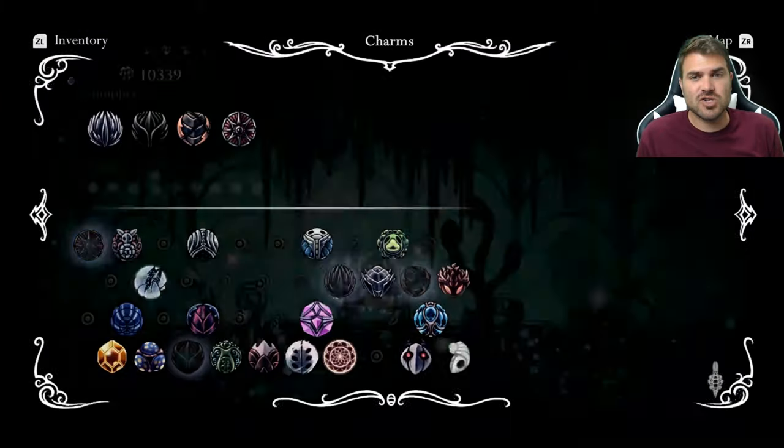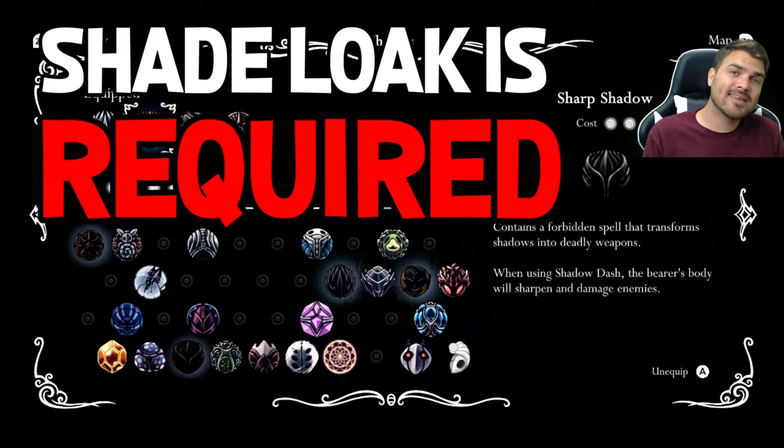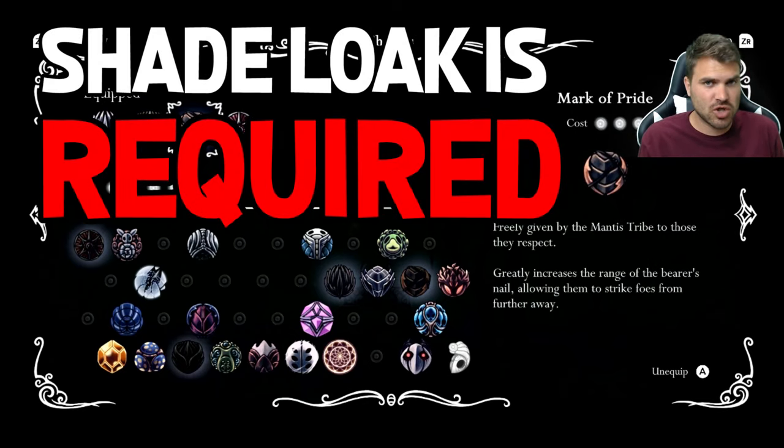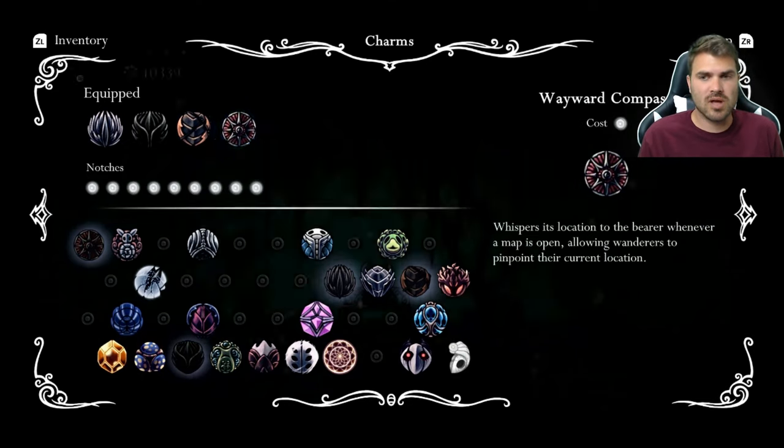So first things first, Charm Loadout. I'm going to be going with Quick Slash and Sharp Shadow because it is super helpful if you can dash right through him. I highly suggest doing this after you've already gotten the Shade Cloak — if you don't know how to get that, I will leave a link down in the description below — because we're going to be dashing through him the entire time. Also Mark of Pride, and of course the overpowered Wayward Compass.